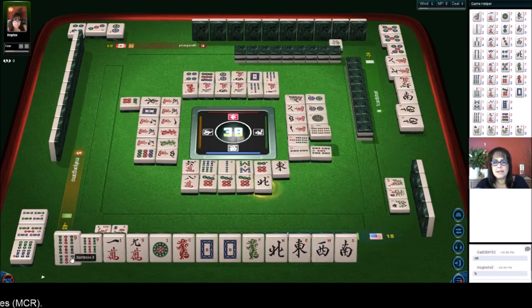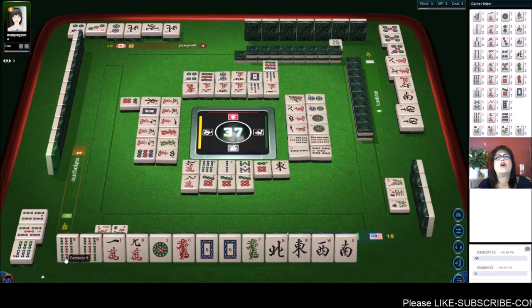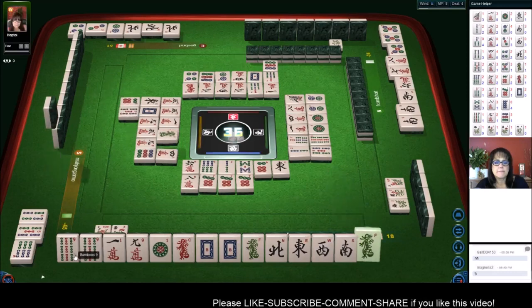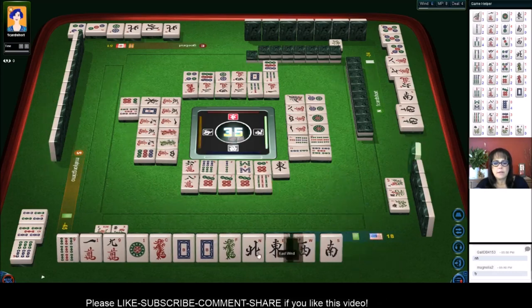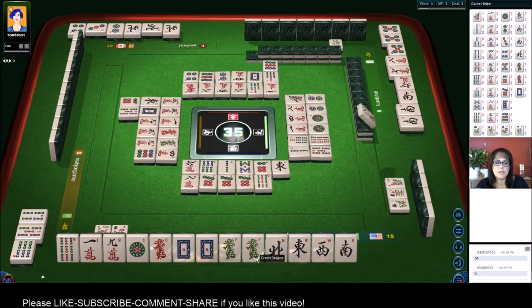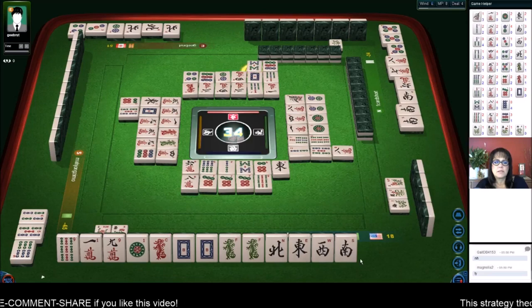We're one away. Nine dot - oh no. Oh no, darn it. Five bamboos, green - I'm gonna throw the nine. Nine bamboos, darn darn. Eight characters - oh my gosh, so close. Eight bamboos. It's still not over though, this hand is still viable.